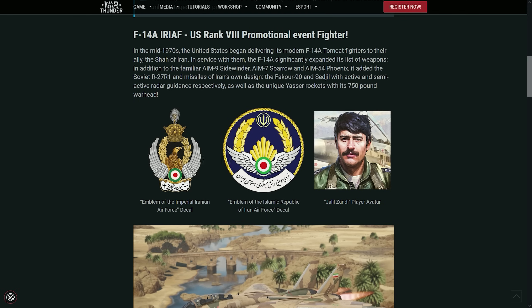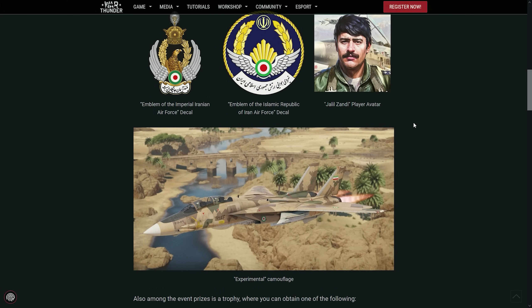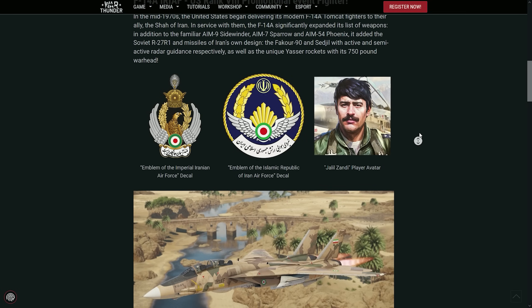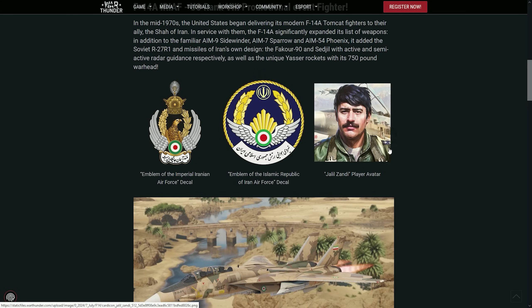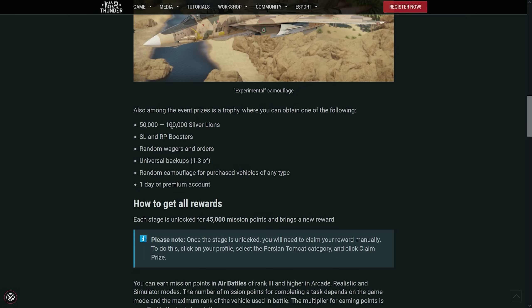You can get some decals and avatars — this one is probably the coolest one. There is a picture of Jalil Zandi, who I think is the pilot with the most kills in an F-14. The guy was good.